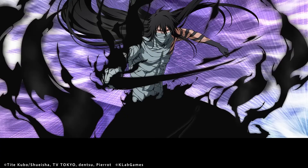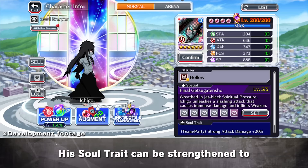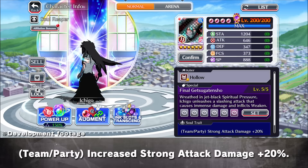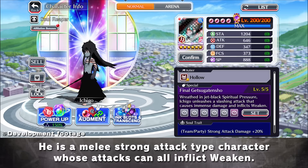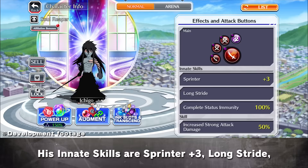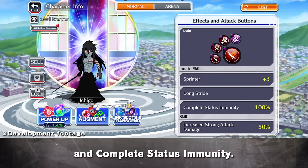The first character in this Summons is Ichigo. Ichigo is a Power Attribute character with Hollow Killer. His Soul Trait can be strengthened to Team Slash Party, increasing strong attack damage plus 20%. He is a melee, strong attack type character whose attacks can all inflict weaken. His innate skills are Sprinter Plus 3, Long Stride, and Complete Status Immunity.